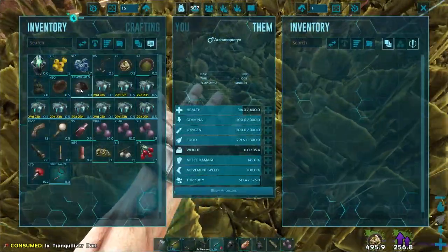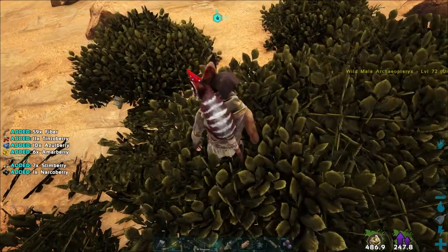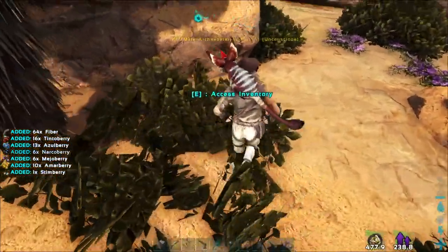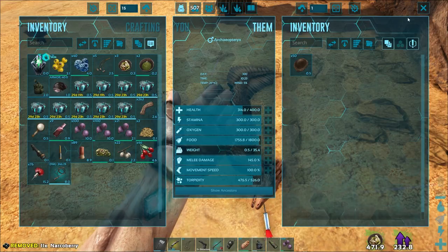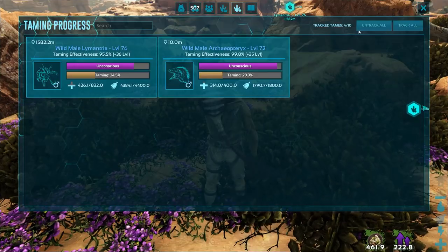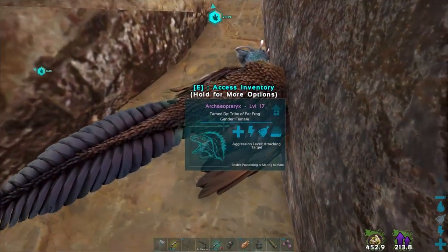Let's get some chitin on you and pick some more berries while we're here. The level 72 will be nice — we don't really need more than one, but they're not a common spawn and not real easy to see, so we kind of lucked out. We're not really concerned with levels. Let me put traces on the other one. Taming successful! That was level 17 — cool.